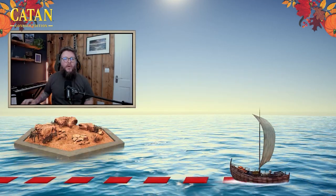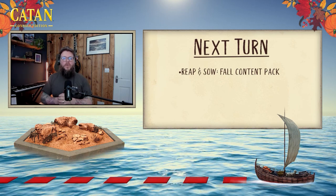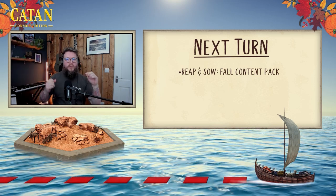Let's kick off Next Turn with Reap and Sow, the full content pack. The first of the seasonal content packs arrives to Catan Console Edition in the form of Reap and Sow on October 17th. The Reap and Sow full content pack is in-game right now if you are a season pass owner. If you don't own the season pass, you can either purchase the season pass and get access immediately, or purchase the Reap and Sow add-on separately on October 17th.